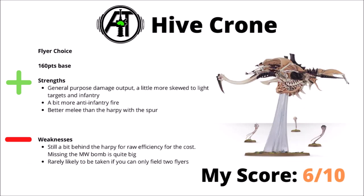For its counterpart, the Hive Crone, I'd say it isn't enormously behind the Harpy since the points increase. Its damage output is still fairly generalised, a bit more skewed to attacking light targets with things like the Drool Cannon. Its combat is a bit better with the Spur, and it's a bit cheaper at 160 rather than 175. Realistically though, while the Harpy exists and you can only take two Harpies max, I don't feel many lists will bother to run a Crone — missing that big mortal wound bomb is quite a significant downgrade. I'd rank it a 6 out of 10.